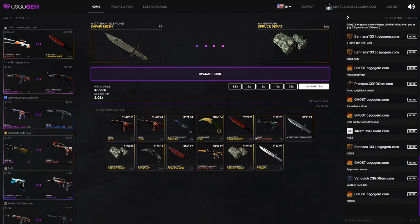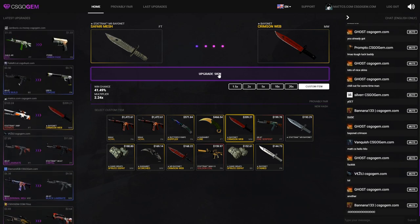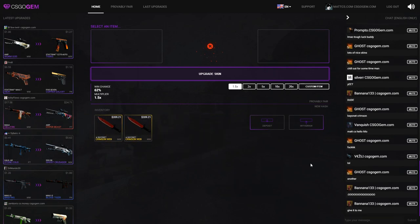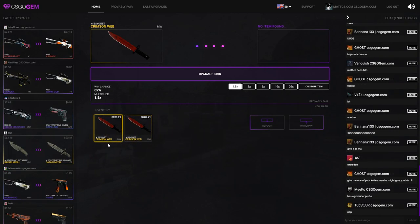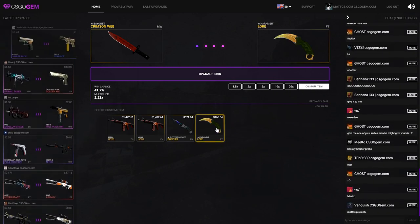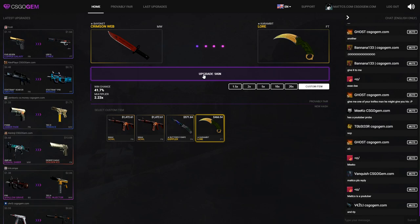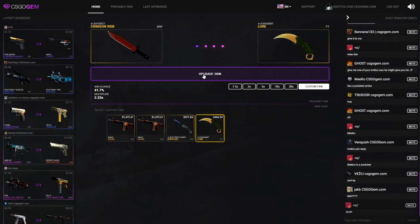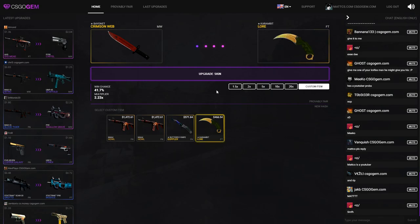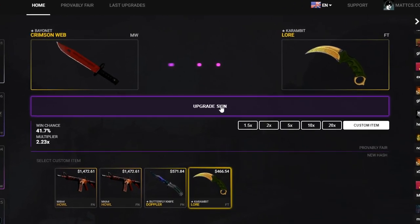I'm gonna custom item this and go for another Crimson Web Minimal Wear — 41 though, that's pretty low. People in the chat, what's up everyone! Give me this Crimson Web again... I really didn't feel that one. So I have these items over here and nothing is available in the regular upgrade store, so I have to custom item to the least expensive available item, which is a Karambit Lore Field Tested at around 466. That's the only thing I can do now. Please give me this upgrade — please, CSGOGem, give me this last upgrade. Oh my god... no... one last try, custom item, Karambit Lore.